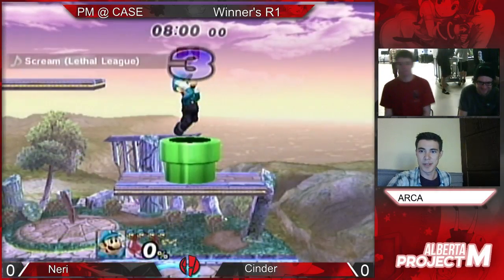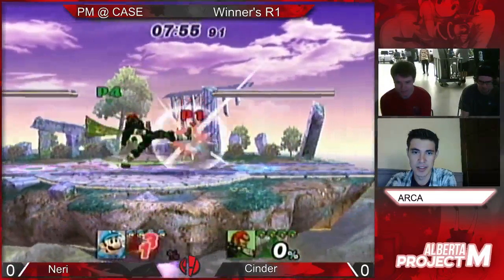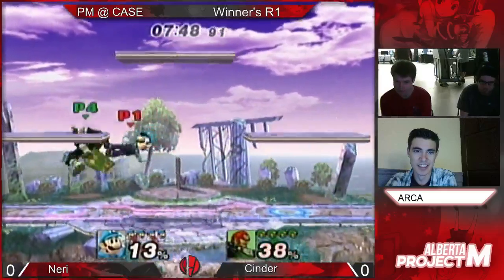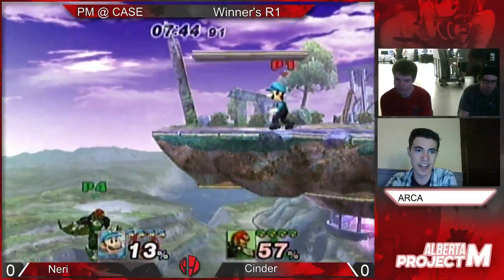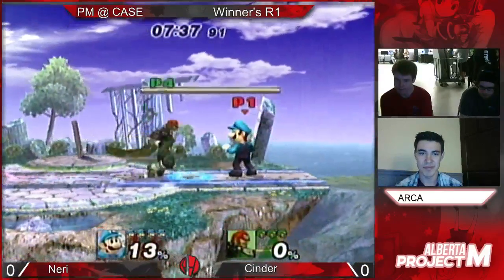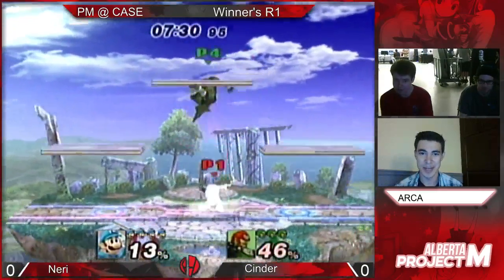There's a fist bump and off we go. Both of them just going right for center stage, trying to get something started. Yeah, I think that's a dead Ganon — Cinder only managed to get 30% there, and now Corbin's just having his way with him.